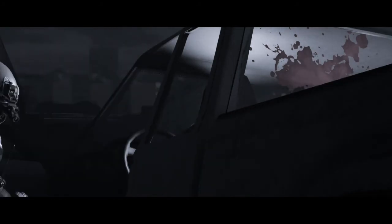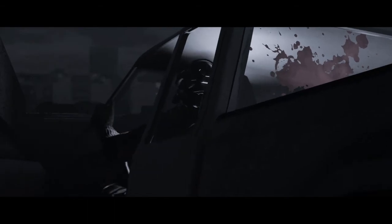No further contacts from here. Let's take the vehicle. Roundtable, this is Ember 1. We're procuring the enemy pickup for X-Field. White things. Copy that, Ember 1. Return to the checkpoint.